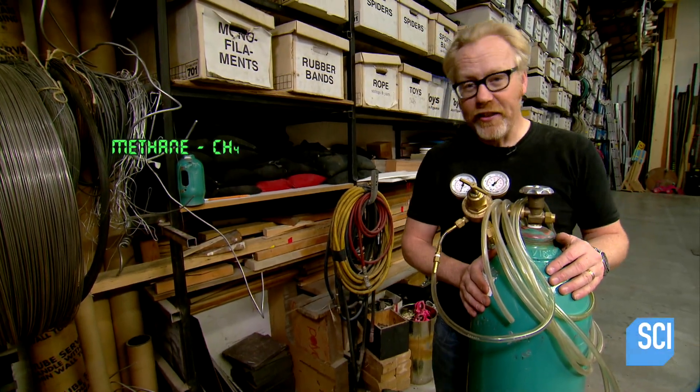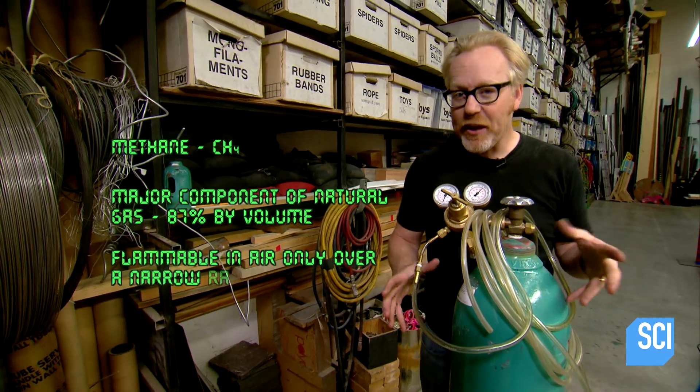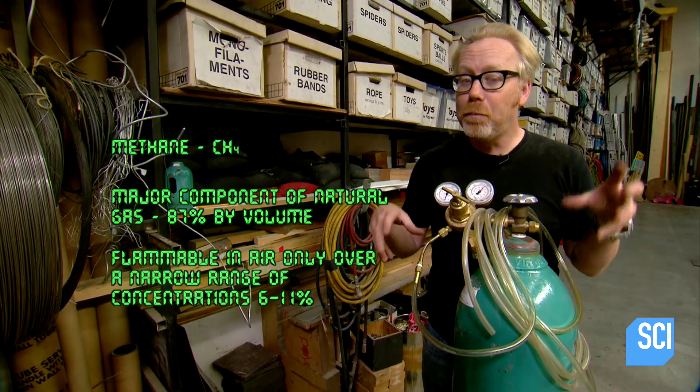Methane is a natural gas, and it's most of what comes out of your stove at home to cook with. It's a flammable gas, but it's not flammable on its own. It actually requires a certain amount of oxygen out of the air in order to burn.